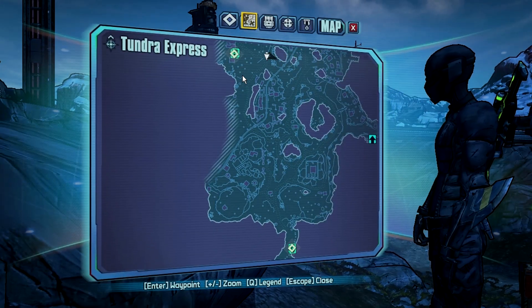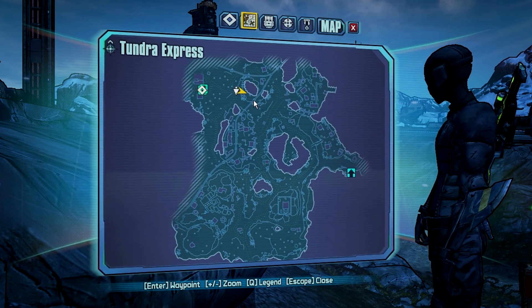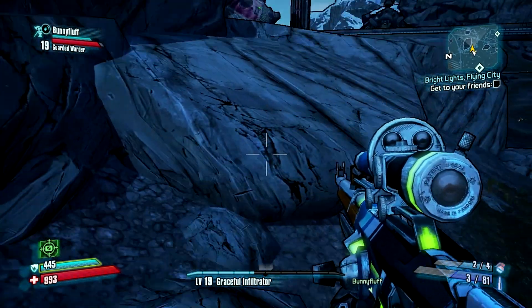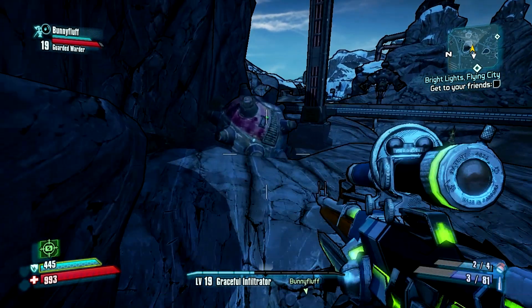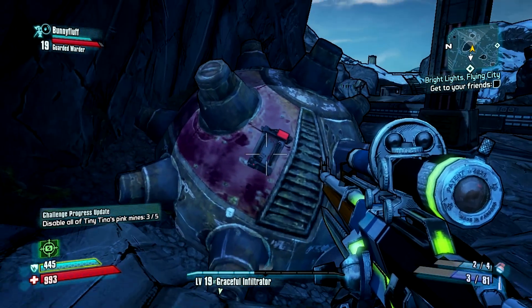Number 2 is nearby, to the northeast next to the train tracks. This one's a little trickier as it's on a ledge and you are going to have to jump. You don't have to situate yourself on the little rock like I did — as long as you sprint jump onto that first rock you should be able to make it. I also jump a second time which you do not have to do; that little bump up ahead you can actually run over. So go ahead and sprint in, hit that switch, and there's number 2.